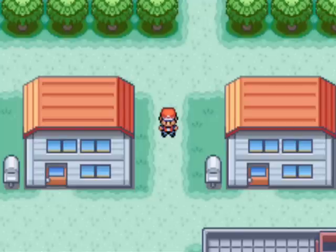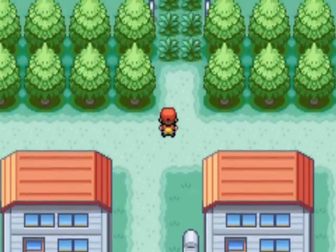Squirtle is probably the second best in my opinion. It has very balanced stats and is much better defensively, but still has very good offensive stats. It can learn a whole variety of moves and does very well against the first gym. It struggles slightly in the second and third gyms, but it's very good generally and definitely a very good choice.